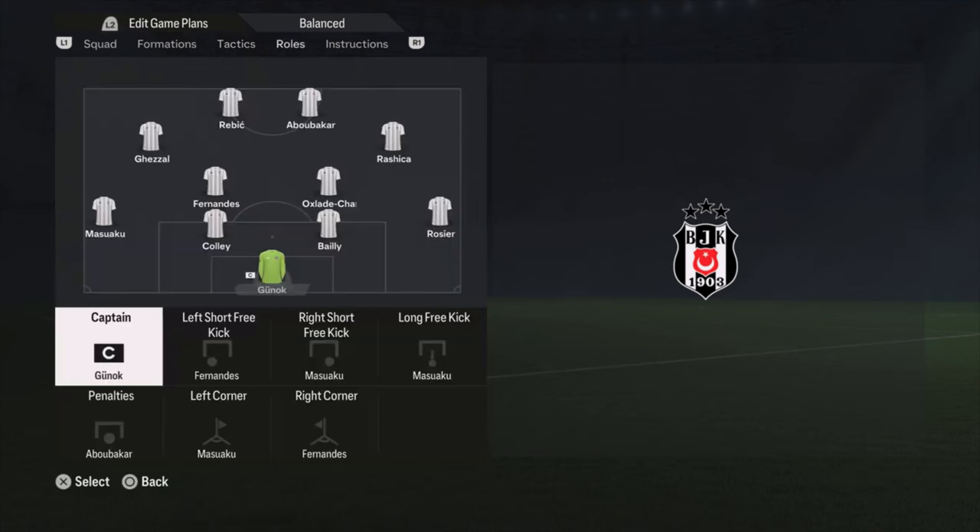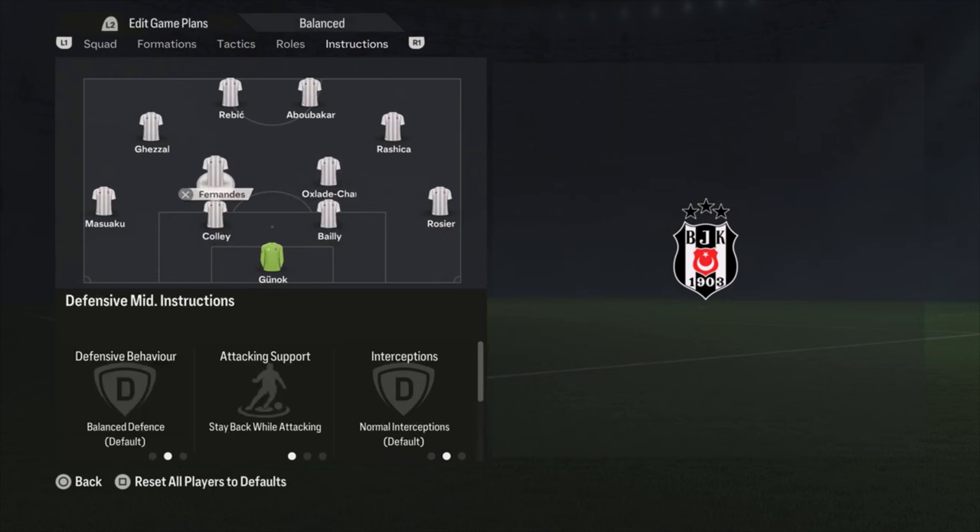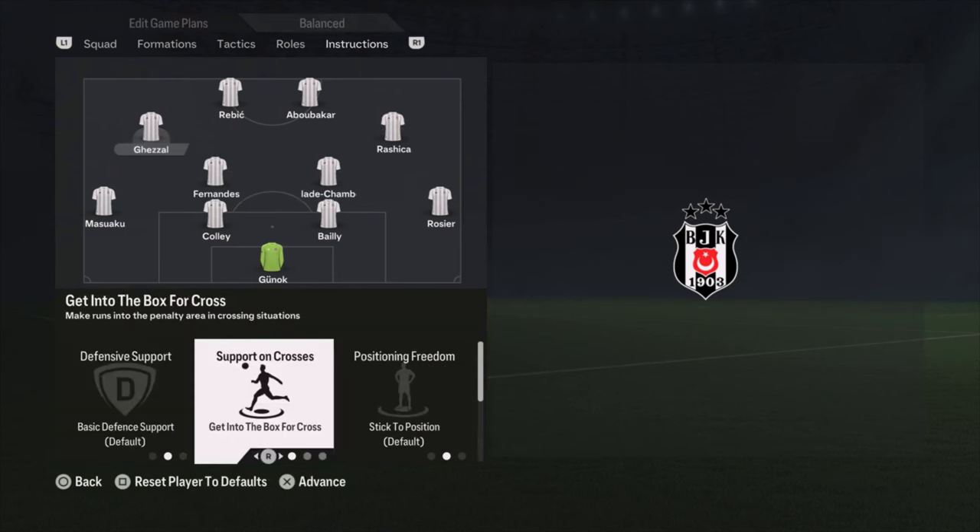The player instructions are pretty default. Stay back while attacking for the left and right defenders. Center backs are default. Oxlade-Chamberlain is on get forward. Fernandes is on stay back while attacking. Rashika and Gizal are both on get into the box for crosses. Raybridge is on get in behind, and Abu Bakar is just default.